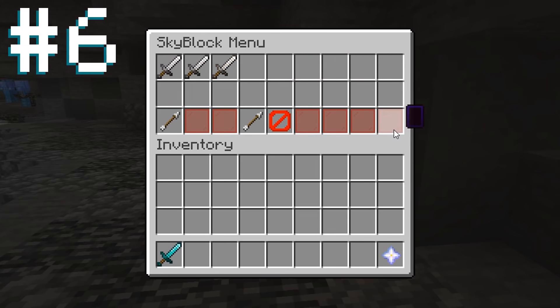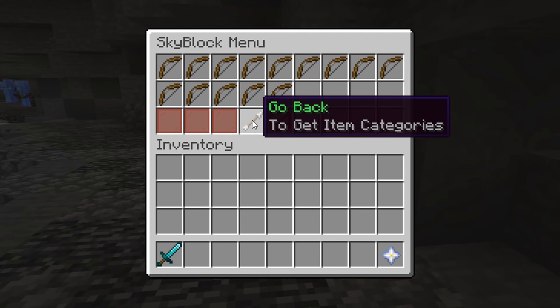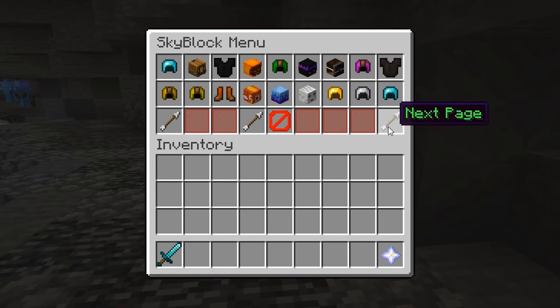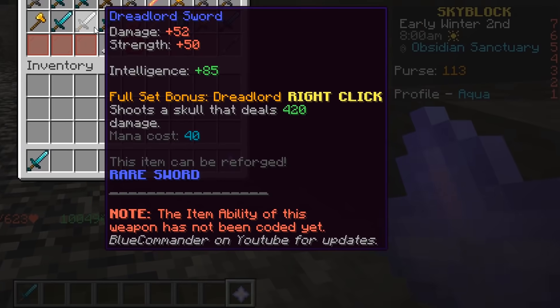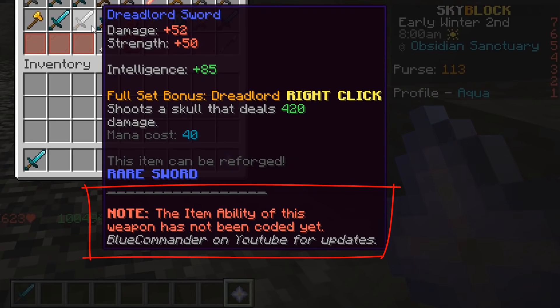Almost all of the swords, bows, armor sets, tools, etc. Although these aren't craftable yet, so can only be accessed through the cheats GUI or mob drops. And also, only a select few have functioning abilities right now.